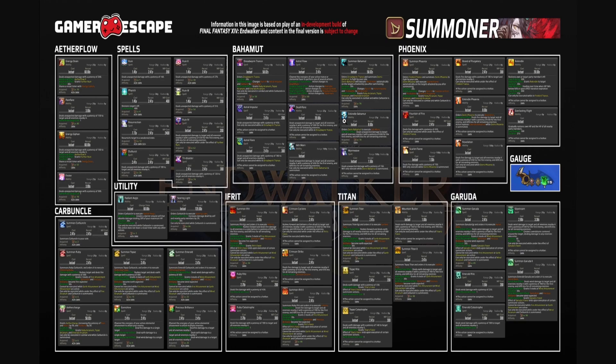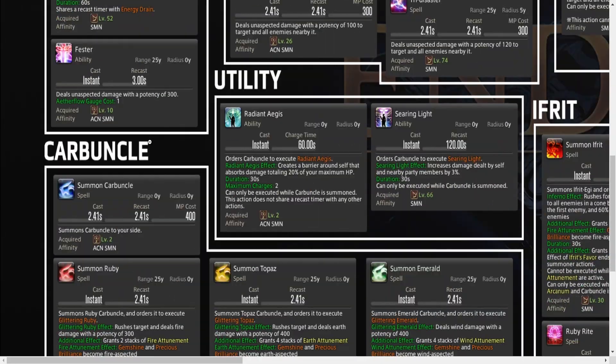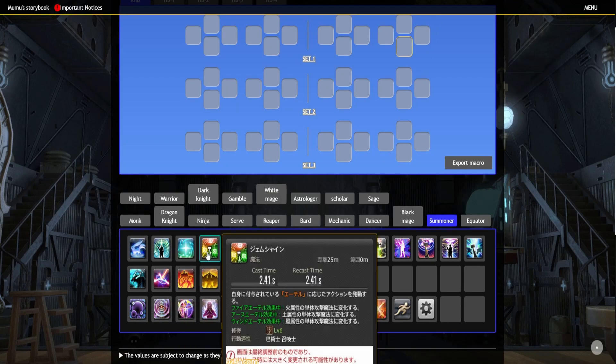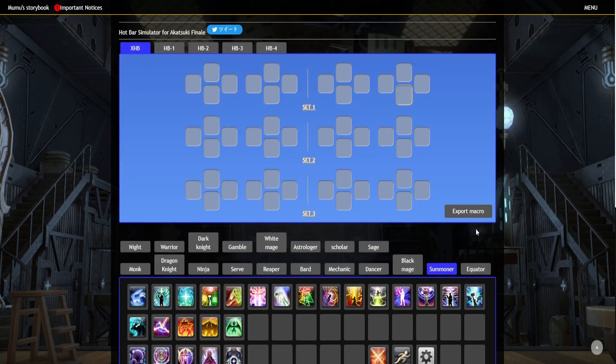So what you can do is cross-reference the abilities there and make sure the icons are the same. For example, Gemshine and Precious Brilliance are on this one — you just match the icon and jump over. So this is how I would do it — use the three little things here and just kind of jump back and forth. It might be a bit over the top, but this is what I was messing around with to see how my bar would look on Summoner.